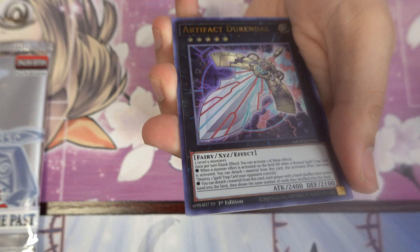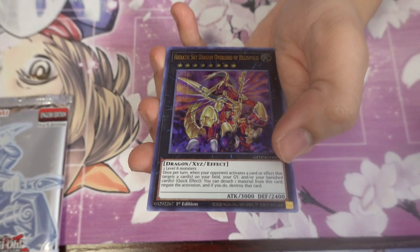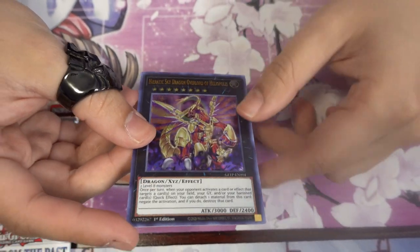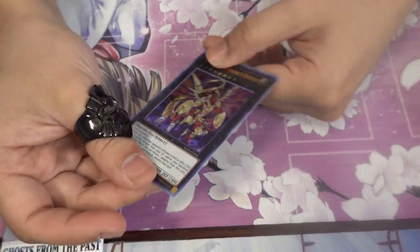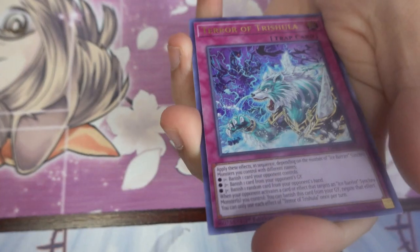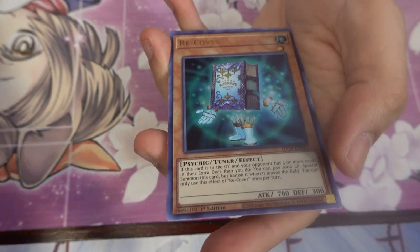Artifact, Evil Thorn, Resonator Call — and nice! I don't really know how much this card is worth but I didn't pull it last time. Our friend did on stream though. Flipping it over: Heretic Sky Dragon Overlord of Heliopolis — that's a different card. Final pack of box four: Solemn Warning, Great Foul, Terror of Trishula, Metalfoes Volflame, Recover, and Galaxy-Eyes Cipher X Dragon.